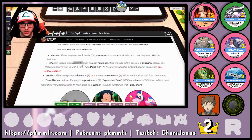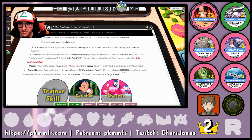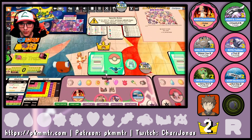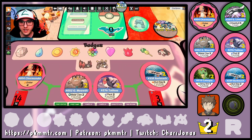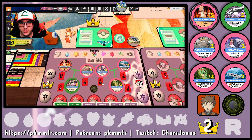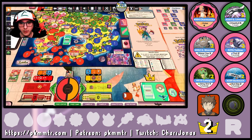Team Worker allows the player to provide one experience point to each active Pokémon in their hand when and only when their Pokémon returns to their hand as a winner. It can be combined with XP Share. So it's an awesome skill, mostly because I still don't have the XP Share yet, and once I have it, it's going to be boosting my farm passively. No doubt at all.